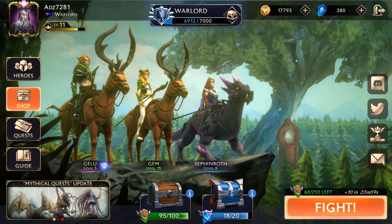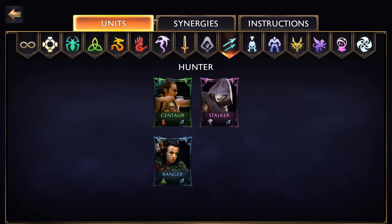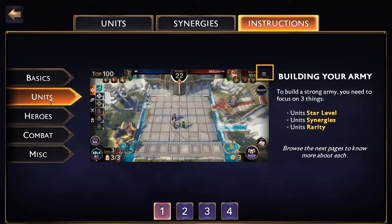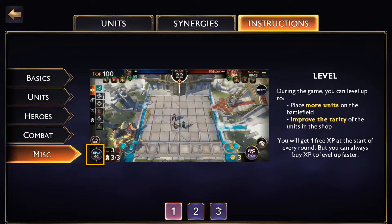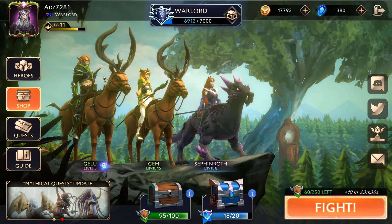I'm not going to click on every button, but before we hit that fight button, our first port of call is the guide. There are sections for units, synergies, and instructions. Going through all this — the basics of the game, how to recruit, how to play, what the heroes do, how combat works — is a very comprehensive and fantastic point to start your journey.